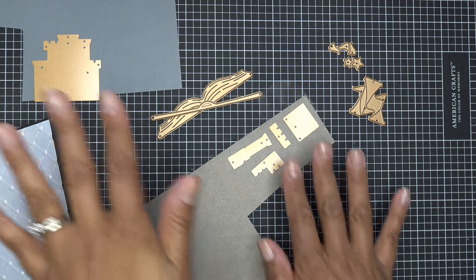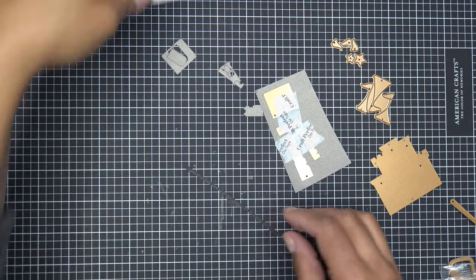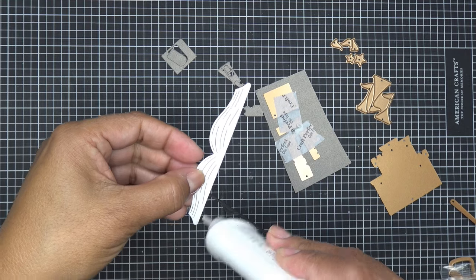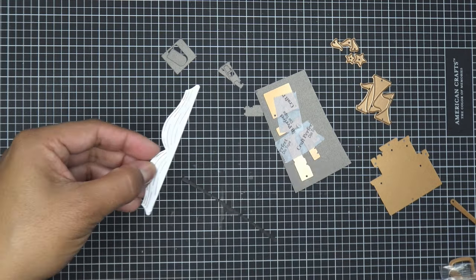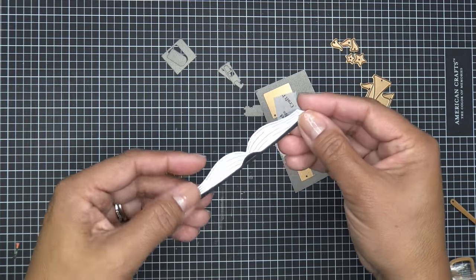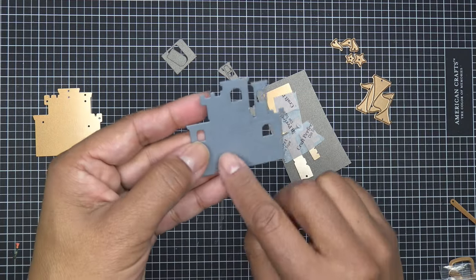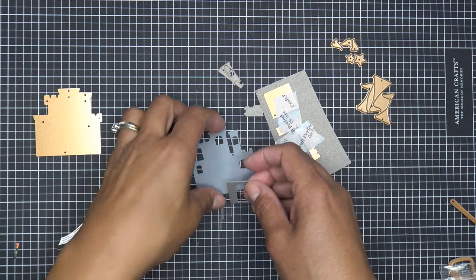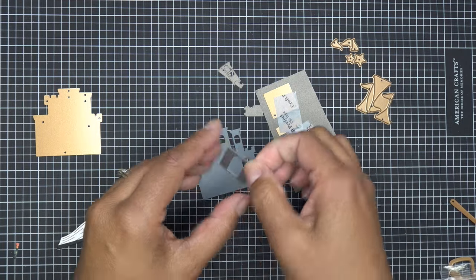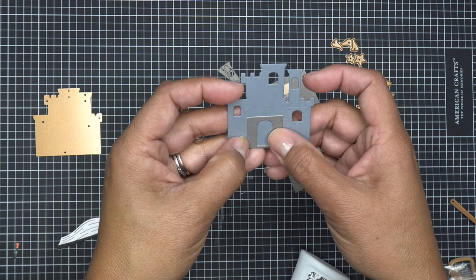We have our pieces for the open book — I'll just glue those together. On the castle, I went ahead and cut one accent piece in darker gray, but I'm going to change that to a different color because there are already dark gray accents in that same area and they won't pop if they're the same color. We have a little open book ready to go.